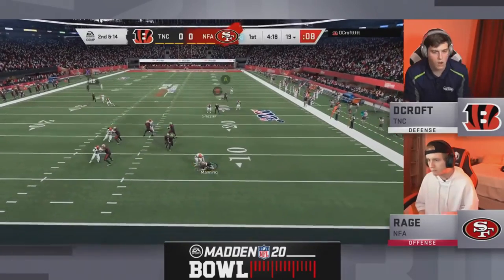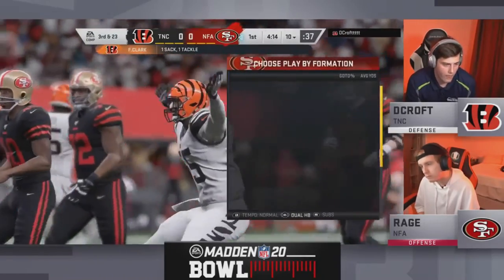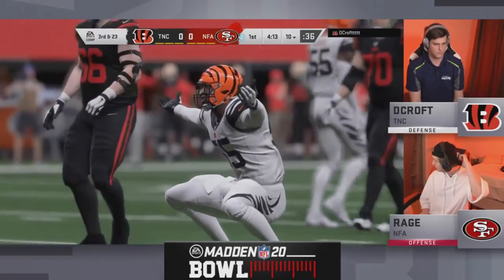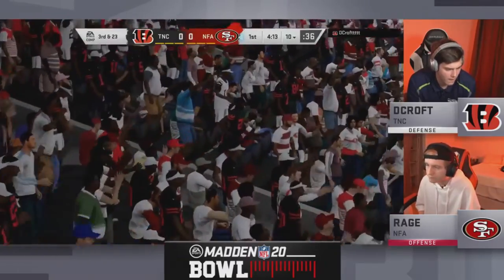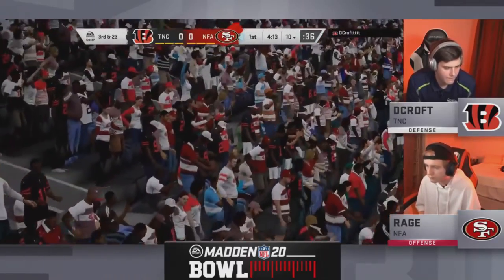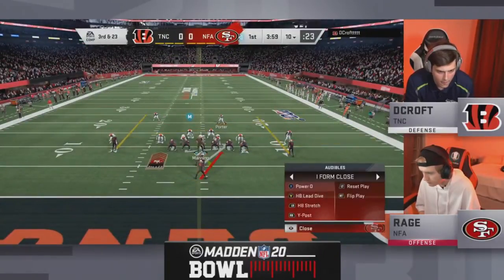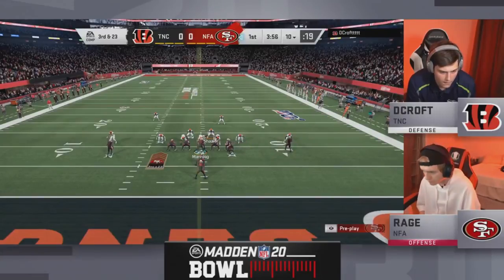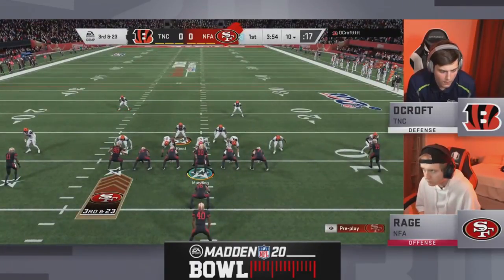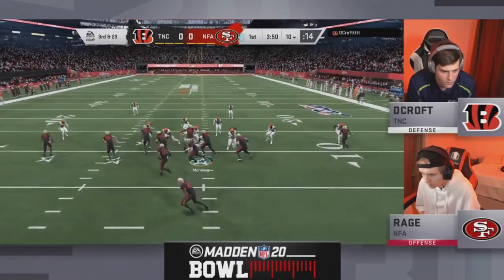Second and 14 as Eli Manning drops back — and Manning sitting down. How good has Frank Clark been, not just for Decroft but this entire tournament? That Frank Clark has been crazy. If Decroft goes on to get the bye out of this group, he's gonna be thanking Frank Clark — he better send him a tweet. Clark has been phenomenal so far, and now in that second play he blows it up in the backfield — an unreal third and 23, very difficult situation for Rage.